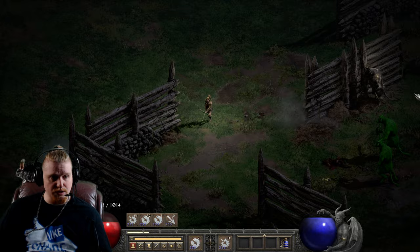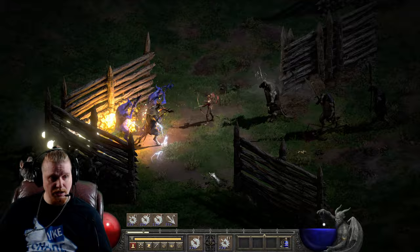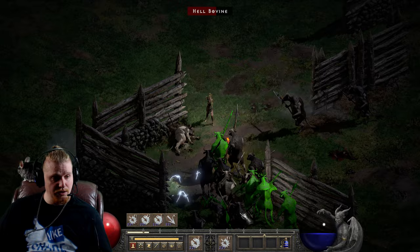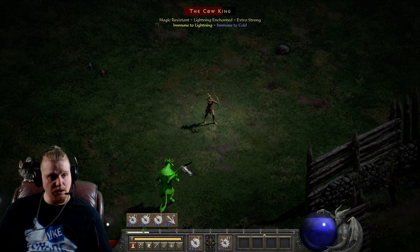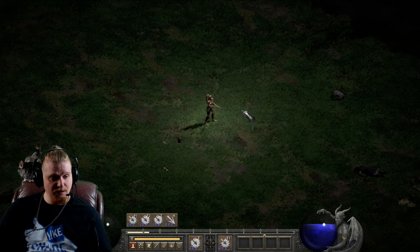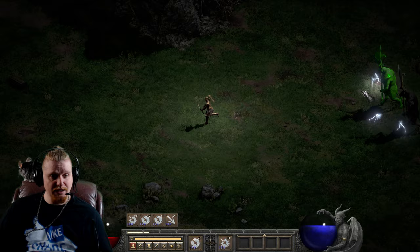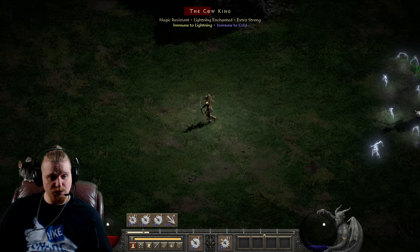It does look like the Cow King is immune to cold, so we're going to have to rely on fire. But to get the maximum damage that we would like, we kind of want to group him up with some other cows so that the explosive effects are being multiplied. We can also use the Ice Arrow a couple times to freeze the targets in place as crowd control. The Cow King just teleported to me — he certainly has a lot of resistances. He's running every kind of resistance possible. He has Magic Resistance, which gives him resistances to everything. He has Lightning Enchanted, which makes him immune to lightning. And he's also immune to cold as well.